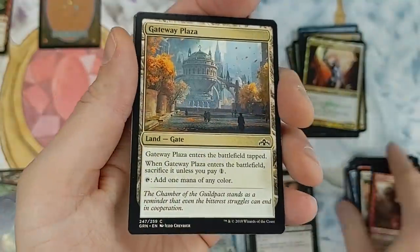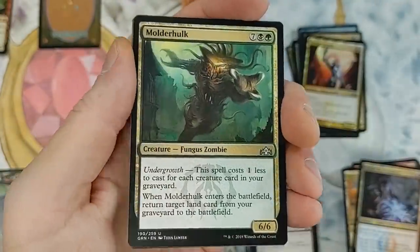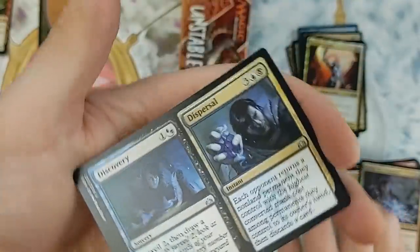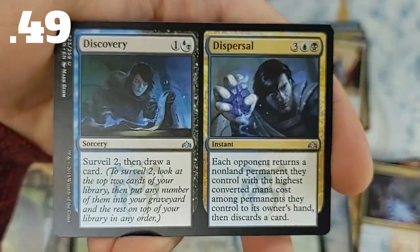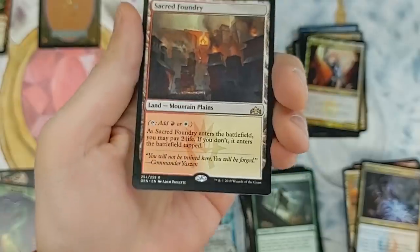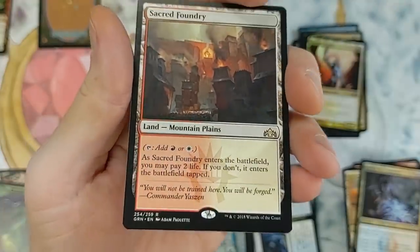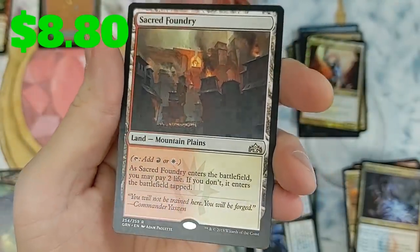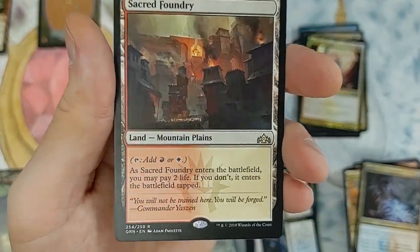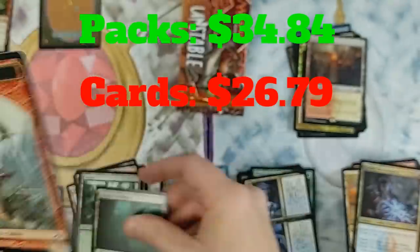Goblin Electromancer, Molder Hulk, District Guide — not a terrible card. Discovery and Dispersal — surveil two then draw a card, sees a lot of play. Then — thank god — we finally pulled one! Sacred Foundry shock land! That just earned back a lot of value. We might actually get our value back on this opening. And a Golgari Guildgate with a Goblin token.